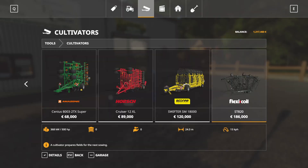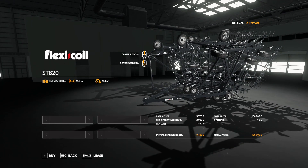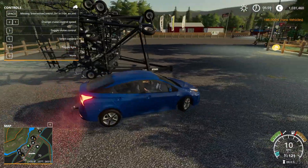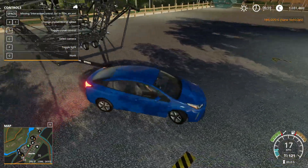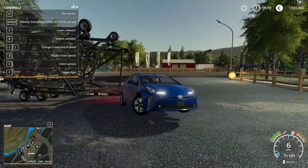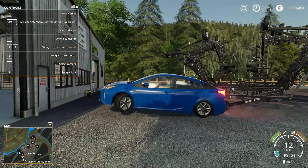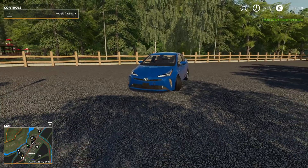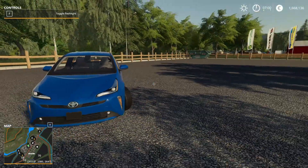You guys already know what we're going to do — the tried and true method. We're going to take a massive cultivator, go out in the field with the Prius — actually a bunch of them — and we're going to make this computer hate the fact that it ever existed. This video should just be 'Jake slowly lowers his expectations and loses his sanity.'